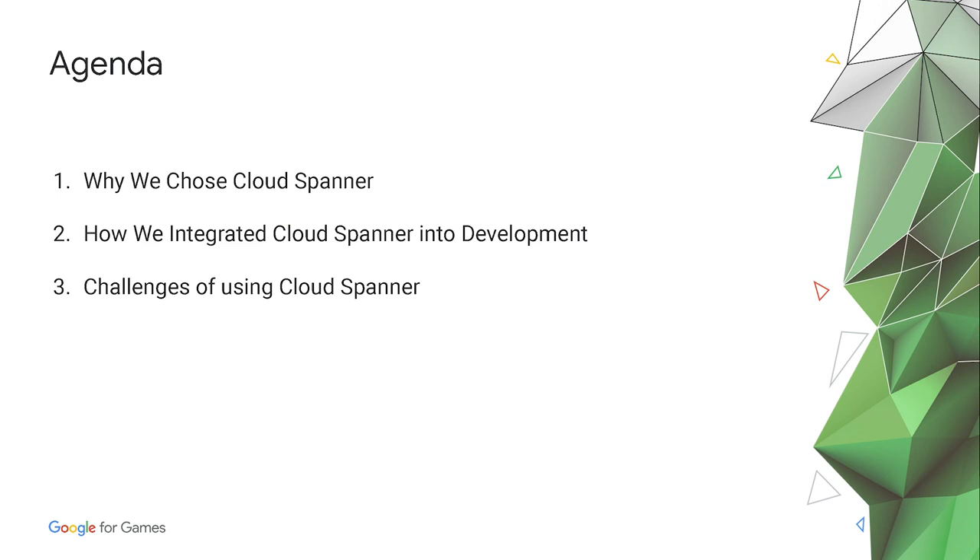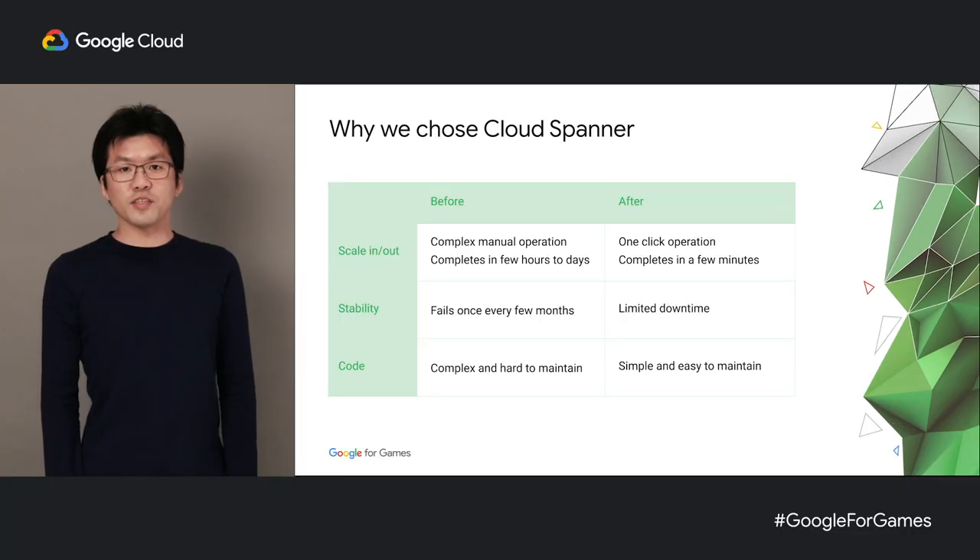Here's the agenda for what I'm going to be talking about today. First, I'll start by talking about why we chose Spanner. Then, I will talk about how we integrated Spanner into our development. After that, I will talk about some of the challenges we faced with Spanner. So here are some of the reasons why we chose Spanner for this game. Starting with the first one: scaling in and out.